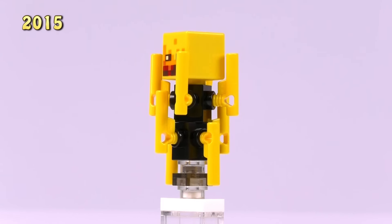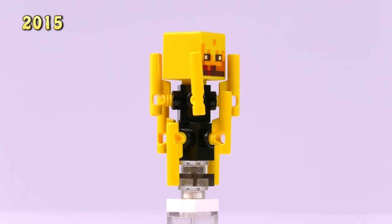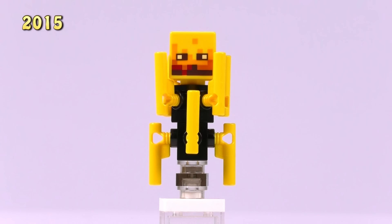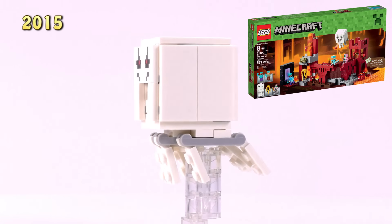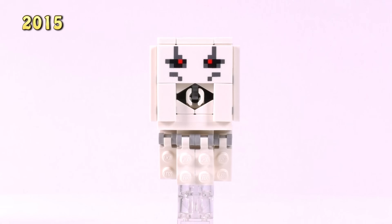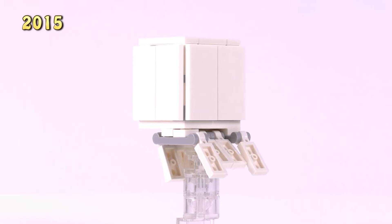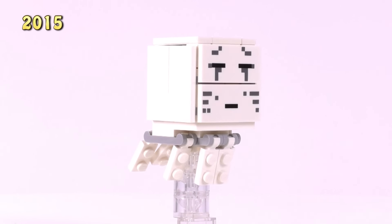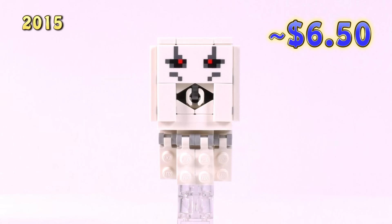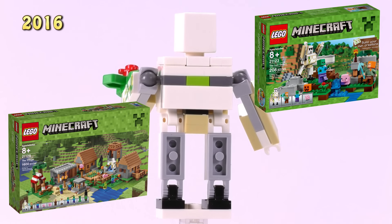Probably one of the best head prints in the collection - this is the Blaze, appearing in the Nether Fortress and Nether Portal. Three fifty, and really great build detailing all around. Also from the Nether Fortress is the Ghast - he has a really fun trigger function to shoot a stud from the front, probably one of the best hidden triggers ever, plus an alternate somber expression. Great face prints for both expressions. Six fifty for this build.